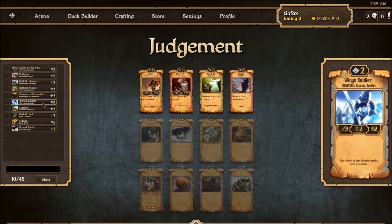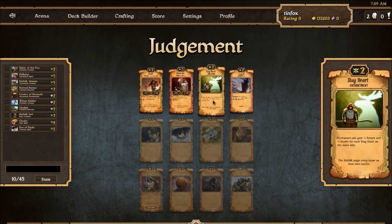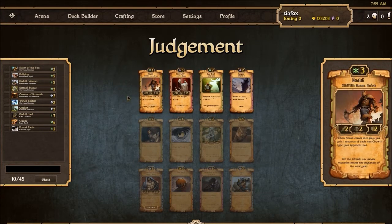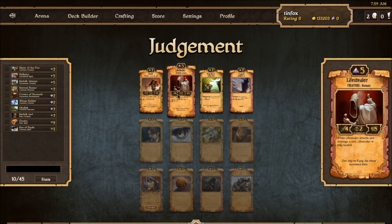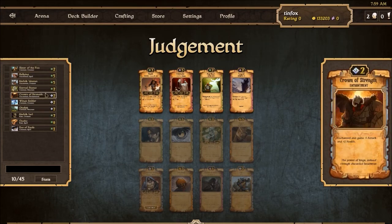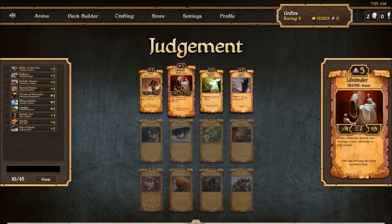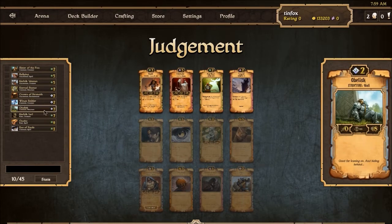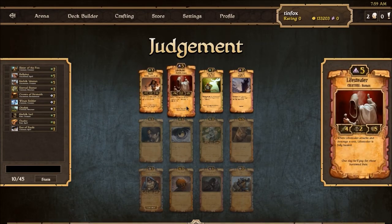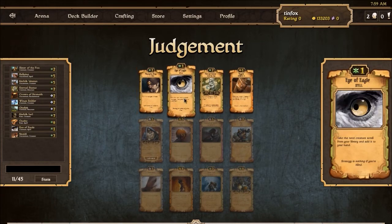We could sort of dip into Decay because really we're looking at our other options in Order: Crown of Strength, Wing Soldier, Obelisk. Does that really justify going into that resource? I think I'm going to stick with Nawadi here. I'm still not actually certain how this format plays out as far as time frame goes — whether or not I have the ability to go into, say, five Decay and seven growth or whatever it may be. So I think I'm going to stick with Nawadi. Another Eye of the Eagle will be fine — it'll get me essentially another creature.